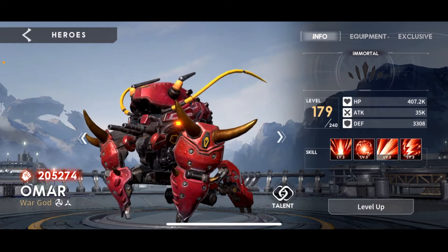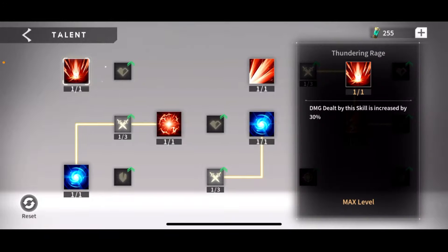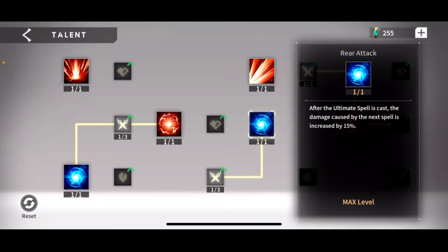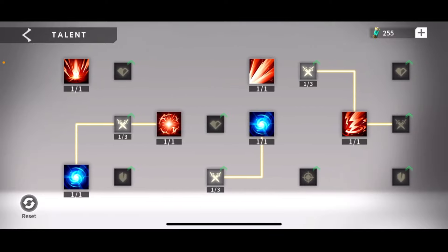Very basic character - just damage AOEs and DOTs, very simple design. Not a whole lot to worry about. On his talents you do want the big four because they modify his skills. After the ultimate is cast, damage of the next ability is increased by 15% - just a damage bump. Get all the big ones. I would not recommend spending any soul potions on anything other than what you need here, because he's a very niche character with limited uses. There are much better characters in the game, especially as you move into mid and late game.